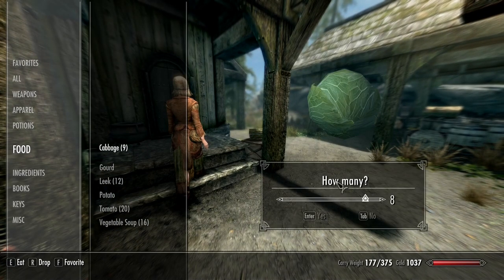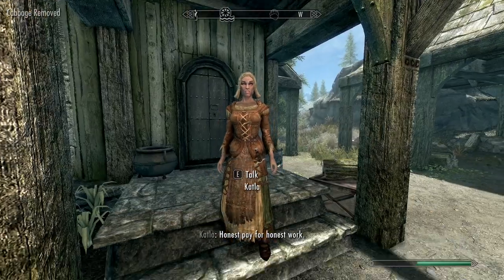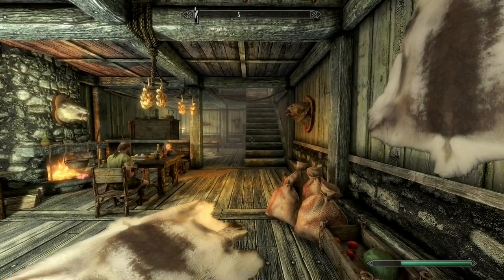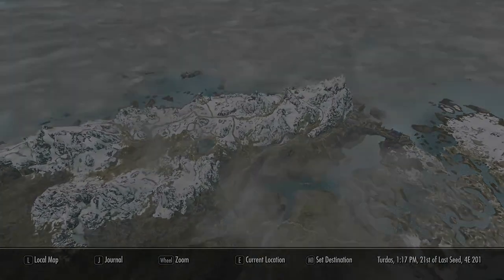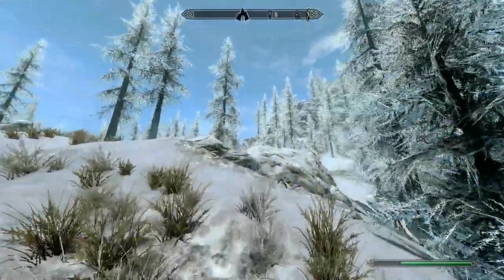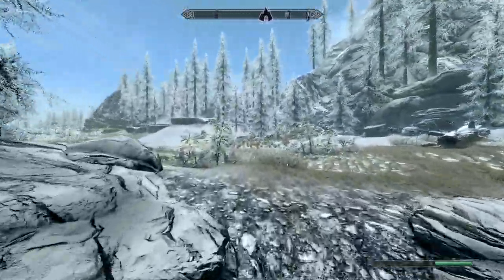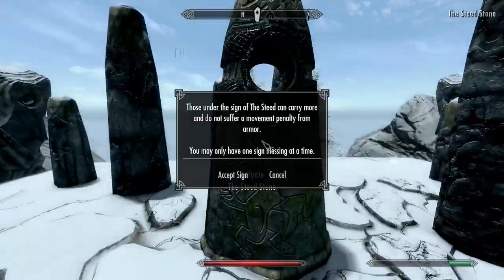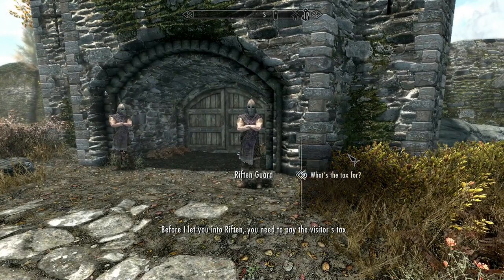Next stop is Solitude. Make sure you discover the stables. Use the same farm trick as in Whiterun — drop all cabbages except one, make sure NPCs don't pick it up, and now you can loot the farm and the house. If you're a mage, there are Eidar cheese wheels good for Elsweyr Fondue. Then go discover Solitude. After that, go to the Statue of Meridia, get the Elemental Fury shout right next to it, and visit the Steed Stone if you want it.